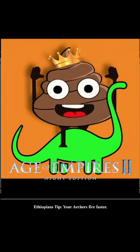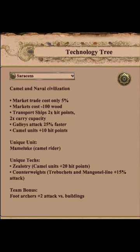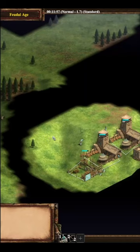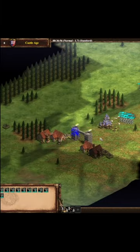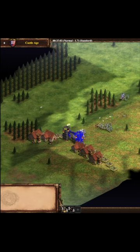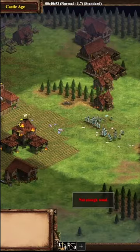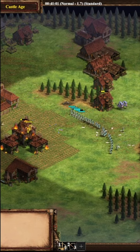We got another strategy for you today — the Ethiopian building melters. If you go for the Tati rush, which is a three-range all-in archer rush, eventually you get so many archers that you can melt absolutely anything: walls, towers, TCs — especially if you get to Castle Age.